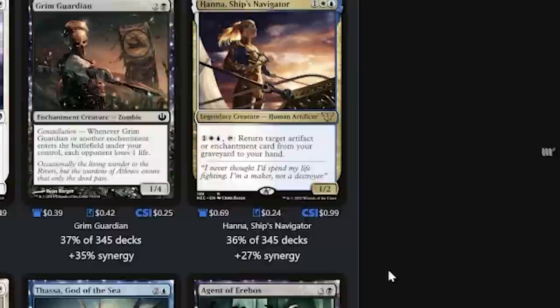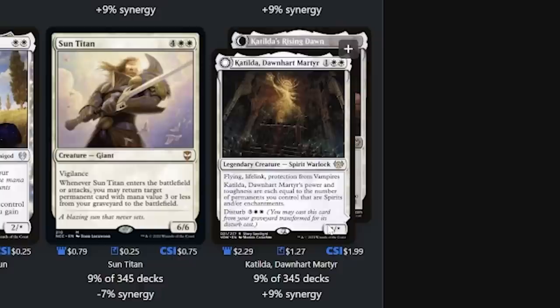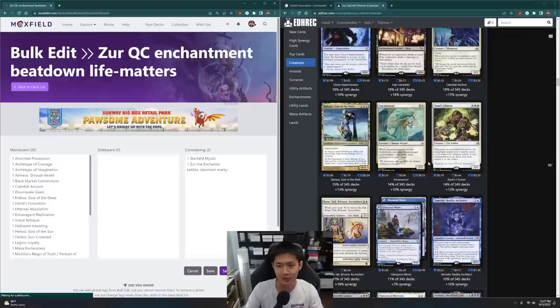Blink effects. Katilda is also strong — it cares about the number of spirits and/or enchantments you control. Unfortunately the front side is a creature and the back side is an aura, so it doesn't really work with Xur's abilities. So I'm going to put that under Considering, along with the cost reducers and Hanna. I kind of like Elspeth of Life's Bounty as well.